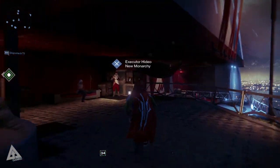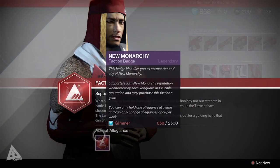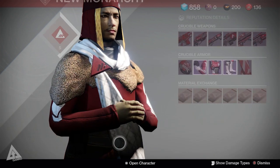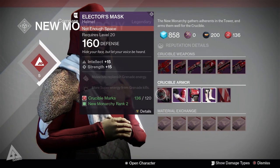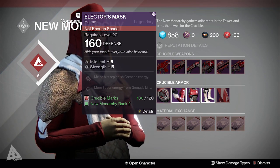Moving on to the faction guys - the way factions work has now changed. You now need to pledge allegiance to factions. I'm all about that New Monarchy life, but I don't actually have enough glimmer right now so I'll need to go to the Exclusion Zone. Once you do pledge your allegiance, you can use material exchange to grab different things and get packages from them for shaders, ships, and other rewards.